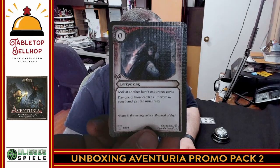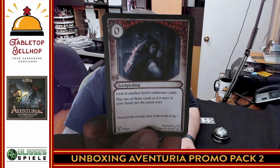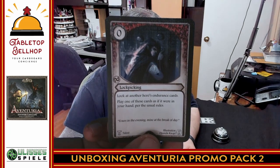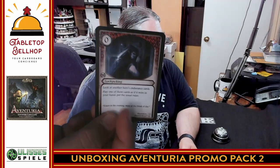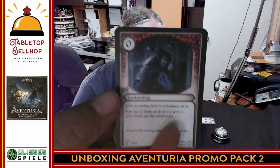Next we have Lock Picking — this one's interesting. You look at another character's endurance cards and play one of those cards as if it were in your hand, at zero cost. I'm not quite sure of all the rules implications, and I almost have to look up an FAQ. My guess is this lets you go through an opponent's endurance, find an instant card, and play it yourself — which seems huge. It's a talent card.